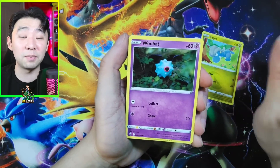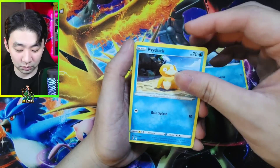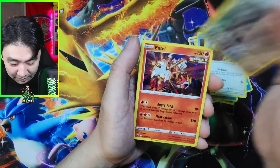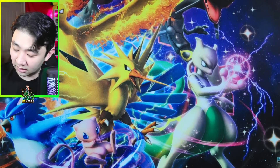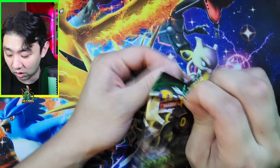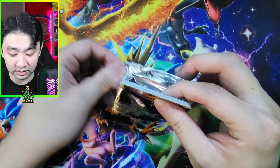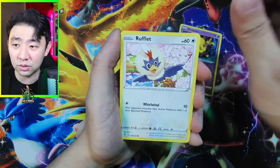The funny thing is, I packed Golurk only once on my channel. So now I've packed him twice. So, be careful what you wish for. Eevee, Fletchinder — and something big. Just kidding, it's an Entei, which is very, very cool. At least, ladies and gentlemen, we do have one alt art pulled so far from this set of 36.